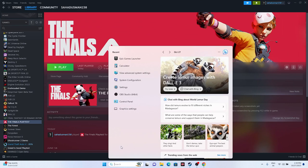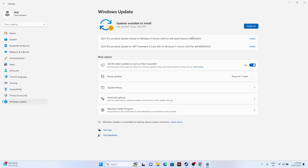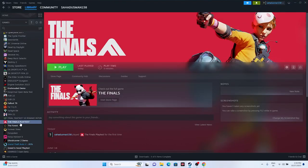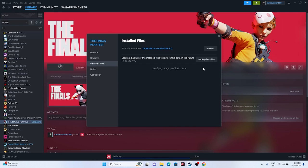Also make sure Windows is up to date. Go to Settings > Windows Update and install any available cumulative updates. Lastly, verify the integrity of game files. Right-click the game in Steam, go to Properties > Installed Files, and click 'Verify integrity of game files.' This will cross-check every file and fix any corrupted or missing files. Wait for it to reach 100% — this should help resolve the issue.